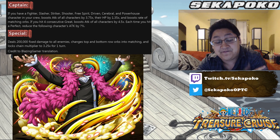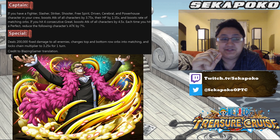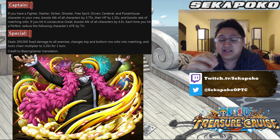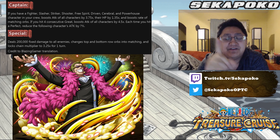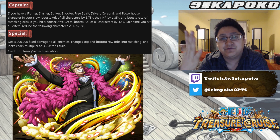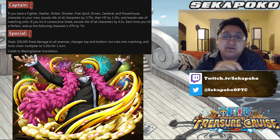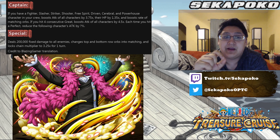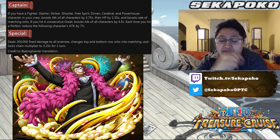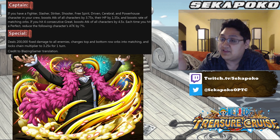The unit itself is bonkers strong and I'm still trying to wrap my head around why they created this unit. The captain ability is: if you have a fighter, slasher, striker, shooter, free spirit, driven, cerebral, and powerhouse unit in your team, boost the attack of all characters by 3.75 and their HP by 1.35. So 3.75 rainbow and 1.35 HP, but you have to have every class in the game — that seems somewhat restrictive.